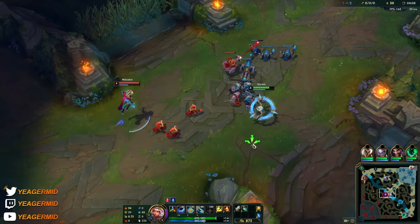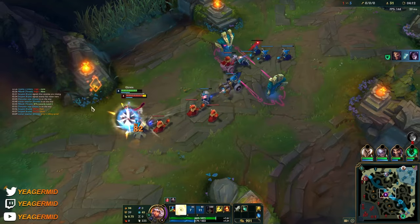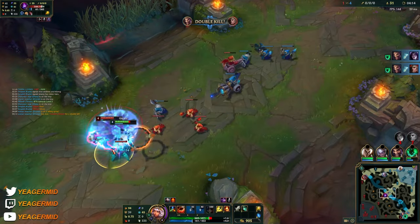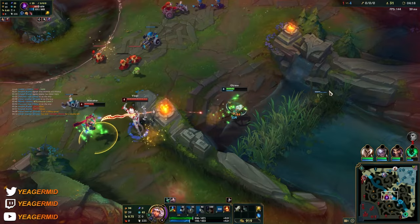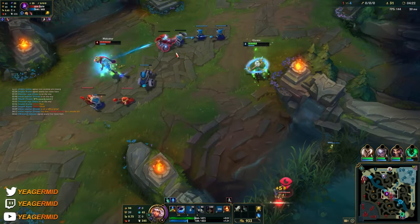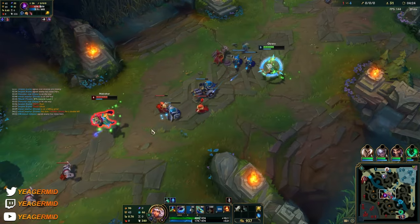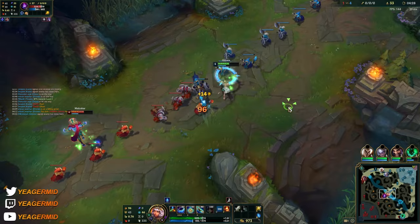So the combo is going to be EQ, and then you pick up a new element with your W. That's basically what the combo is going to look like.